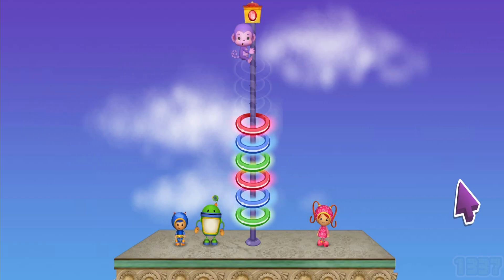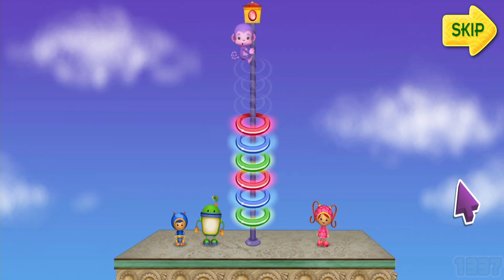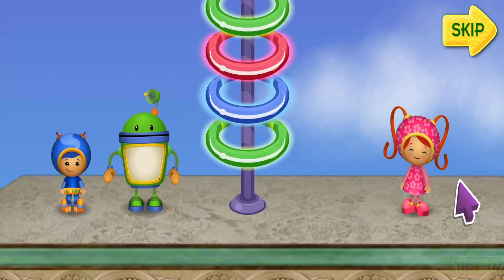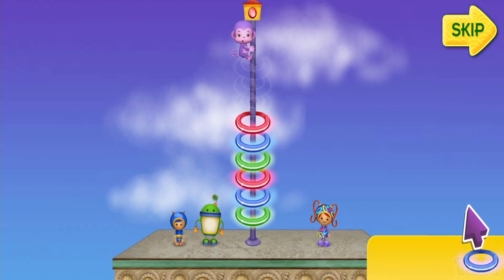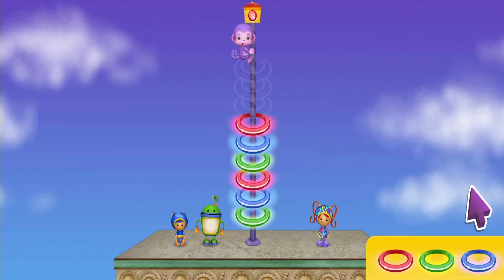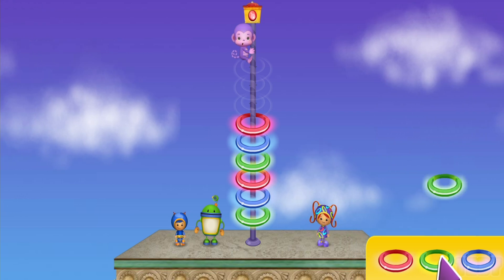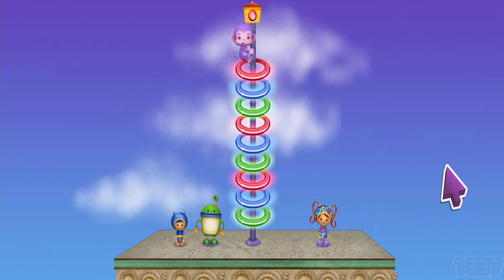Hey! Purple Monkey is on top of the pole! He climbed to the top of this pole so he could push the button to light off fireworks. But now he's stuck. We'll get you down, Purple Monkey. We need to climb these lights to rescue Purple Monkey. But 3 of the lights are missing! The lights are in a pattern. I can use my pattern power to fill in the missing lights and climb up to Purple Monkey. Here are some extra lights. To help me fix the lights, click on the light that completes the pattern. The pattern goes green, blue, red, green, blue, red. Now what comes next? Click on it! Green! Terrific! Now blue! You got it! Now what comes next? Red! That red light will finish the pattern!